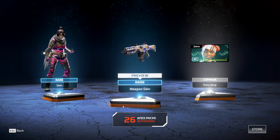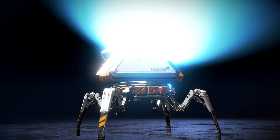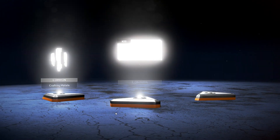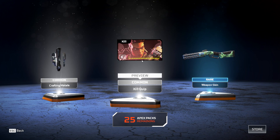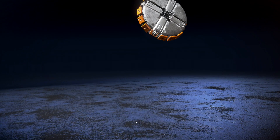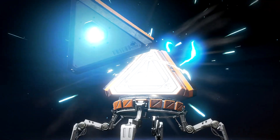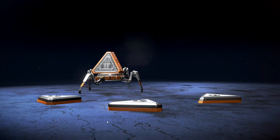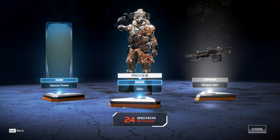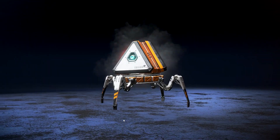Just a few common things there. Next pack. A Bangalore thing, a Peacekeeper skin — good, I like the Peacekeeper as well — and crafting materials. Some more rares. A rare skin for Bloodhound; don't play Bloodhound often but better than nothing. Another banner frame that looks pretty cool.